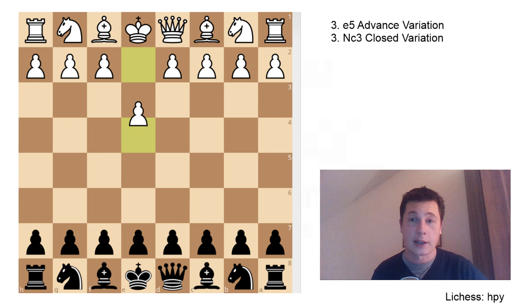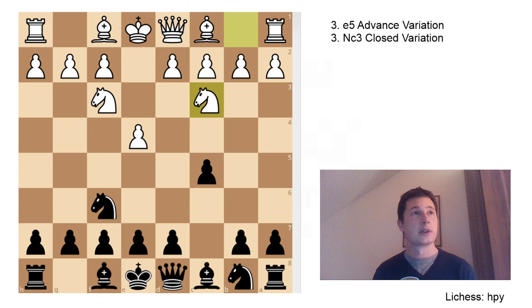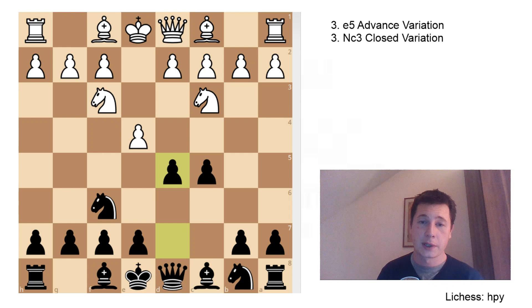Let's go over the second most popular move. After e4, c5, knight f3, knight f6, knight to c3 - the closed variation of the Nimzovich. This move is just avoiding all the stuff with the advances and all the positions similar to the Alapin, and all the aggressive positions with c3 or d4. It's telling black that you are looking for a safer, more closed position with more positional maneuvers and not that many tactics. Here black has two moves. Let's go over the sideline first: pawn to d5, just opening up the center immediately and provoking white to advance the pawn once again.